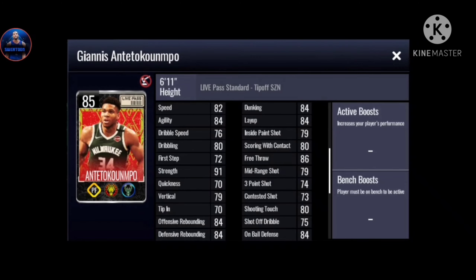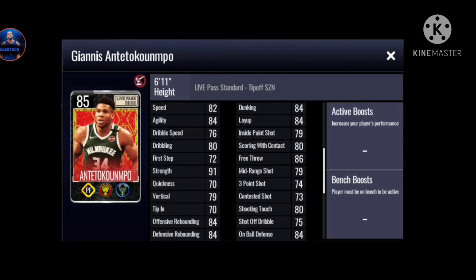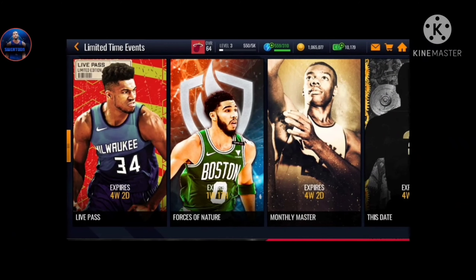Scrolling down below, this is the Live Pass standard. I'm not really sure but I think you're gonna get him in the Live Pass by the Ultimate Store, or it's gonna be the Live Pass itself - I'm pretty sure it's the Live Pass itself. You can see the 82 speed, strength is very nice, and dunking is nice for Giannis too.